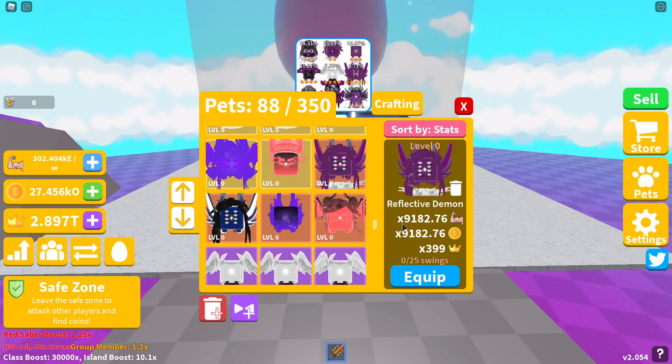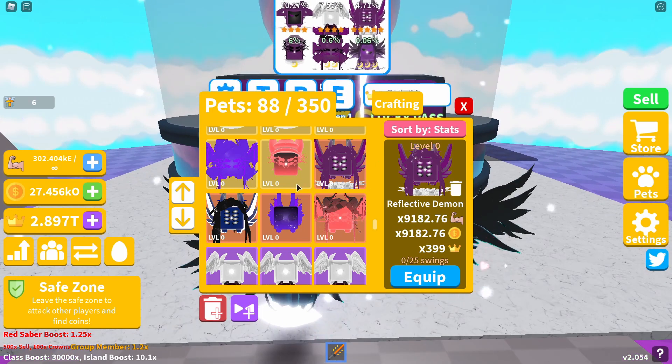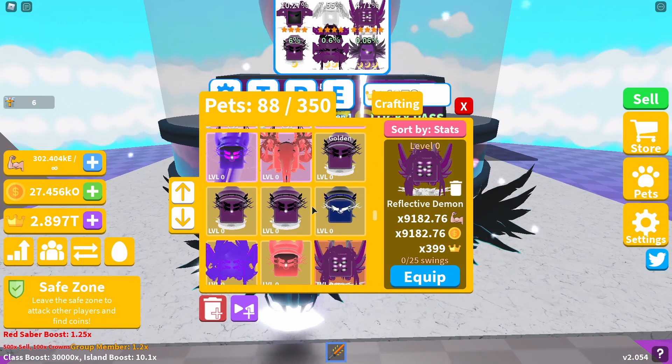I would not have believed I'd be saying that a five-star pet — pet number six — would be close to 10,000 strength and coin boost. The crowns aren't that great, but to have a pet you can relatively easily hatch sitting at just under 10,000 strength and coin boost is impressive. These pets are starting to get a lot more overpowered in strength and coins.